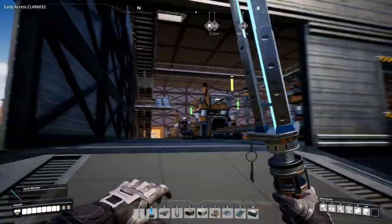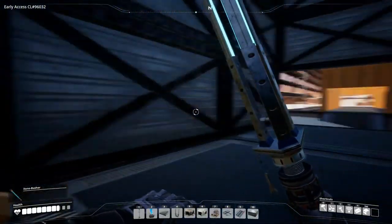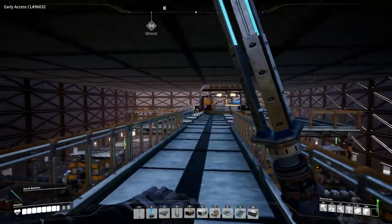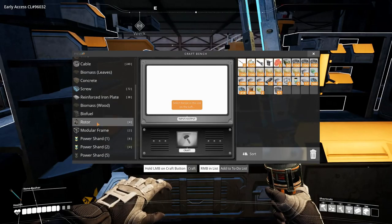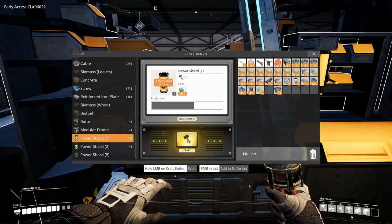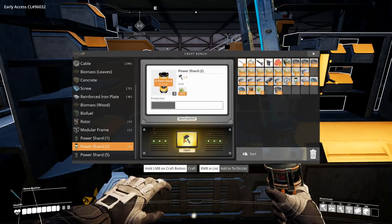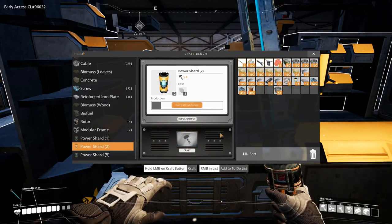But first I want to craft some of the slugs into things that can upgrade our speed a bit — power shards, that's what they're called. So let's craft all our slugs into power shards. Now we have 7 and then 2 yellow ones, so we now have 11 power shards, which is really nice.